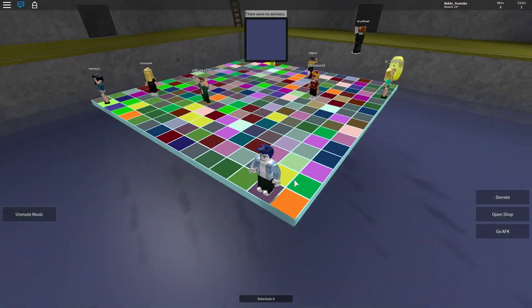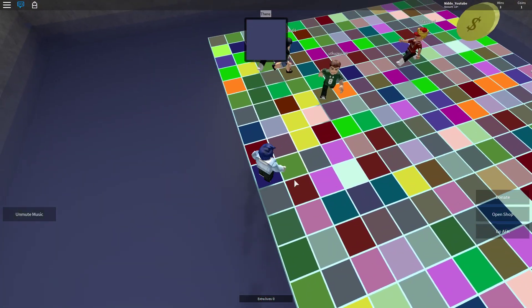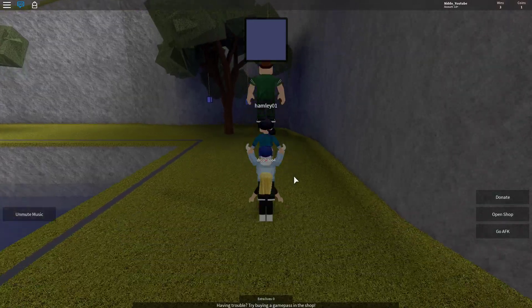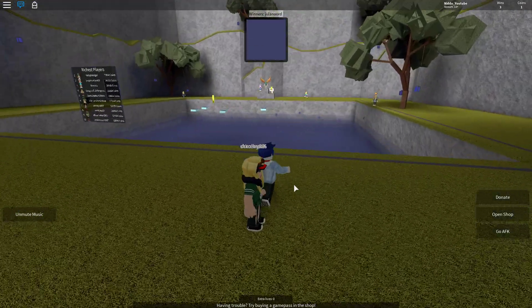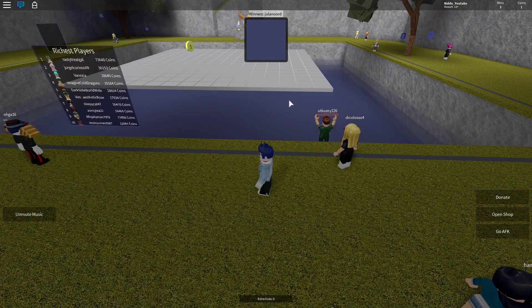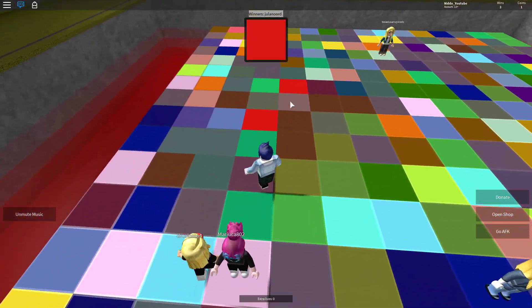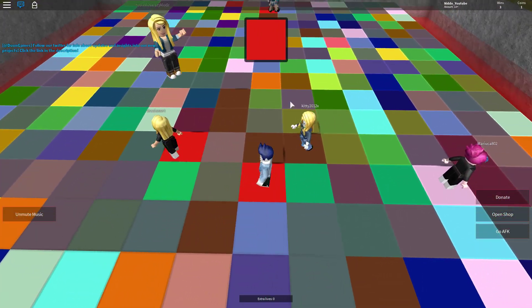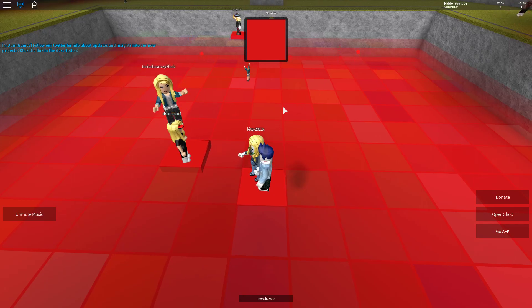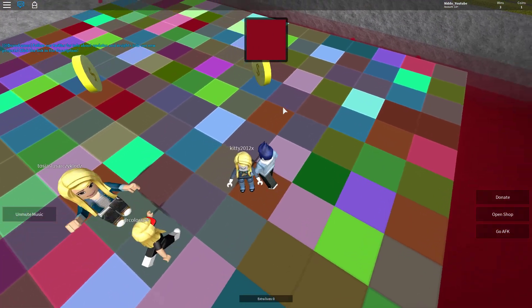Hello guys and welcome back. We are playing this game called Color Grace today. It's a game where you just have to run to the correct color, which I just didn't do. So there's already a winner right now. Different colors spawn on this huge table and you have to run to the correct one. If you aren't on the right color, you'll fall down.